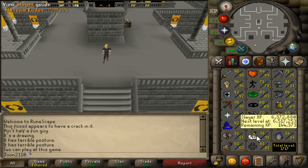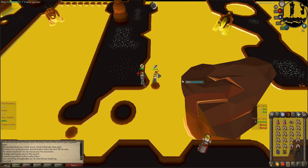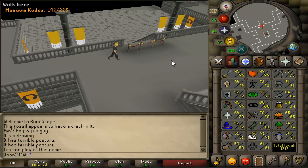Besides the XP lamps, for every display case you complete you also gain two Varrock Museum kudos. If you have at least 180 kudos, you're fine — you can access the Volcanic Mine and everything on fossil island. For now.